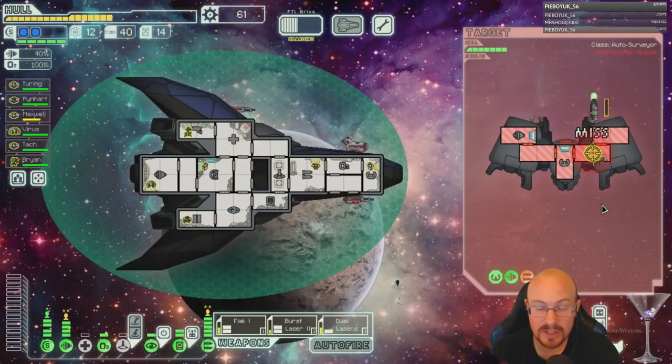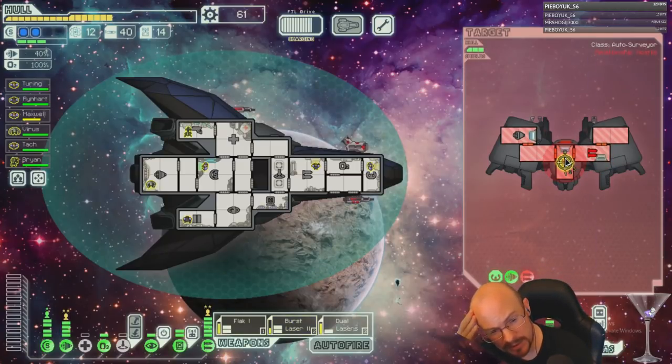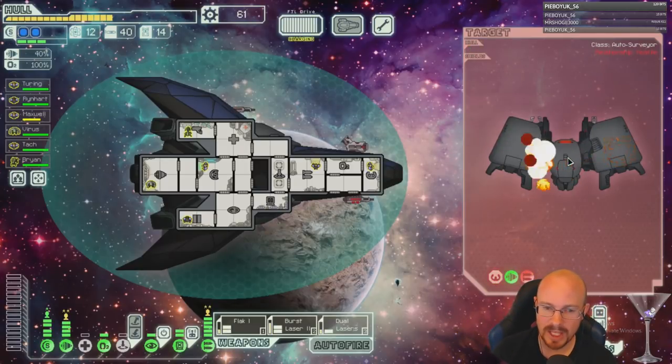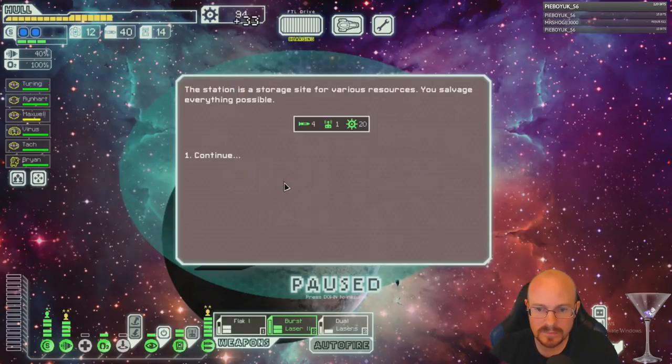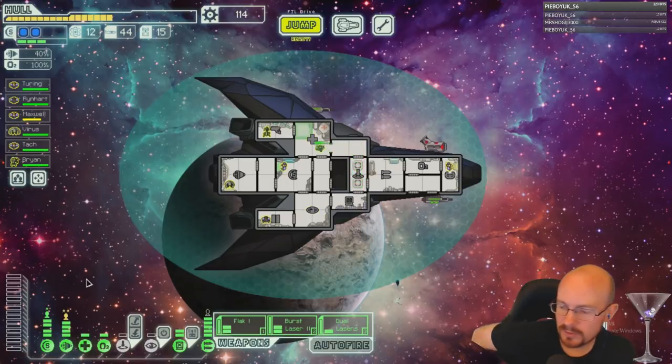I'm really glad I didn't restart this run. What happened that was really bad at the beginning? Oh — it was a Halberd Beam and two-shield ship in Sector 2. That's what it was. This run has turned out really good.